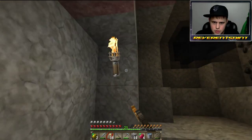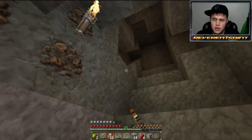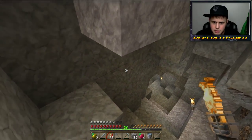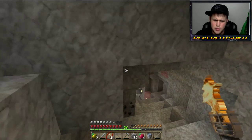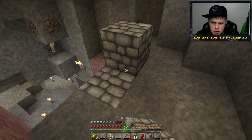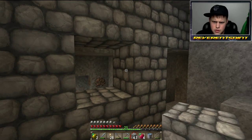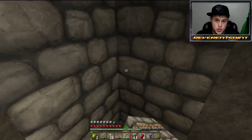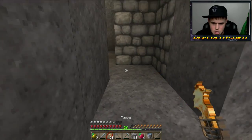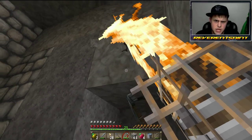We're gonna work our way up here. I wanted to check this area because you never know what you'll find — look at all the iron right there. Looks like another dead end but I want to light it up real good so nothing spawns up here and drops on me. I'm gonna block this off even still just to be safe, because it would really suck if a creeper spawned up here and dropped on me while I was down at the skeleton spawner.